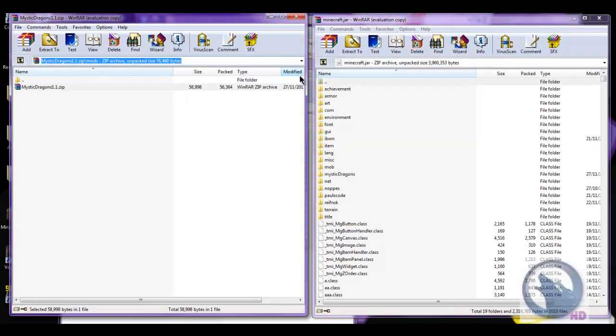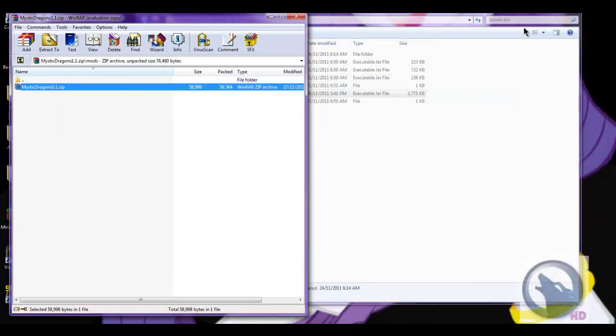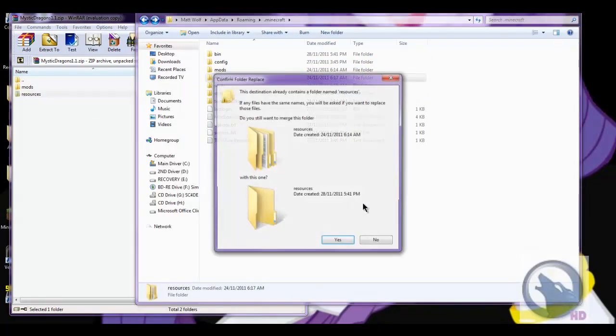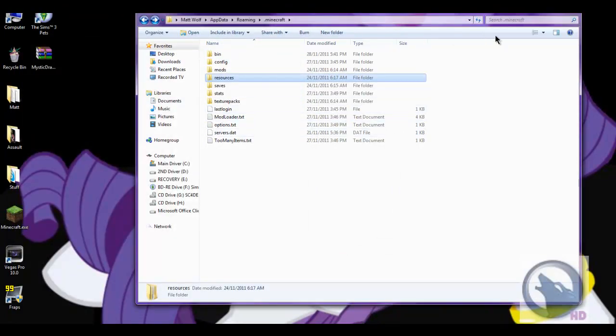After that, close the mod zip and close your minecraft.jar. Go back to .minecraft, go into your resources folder. Actually, just drag and drop the resources folder in and merge it. After you merge it, it should be all done.